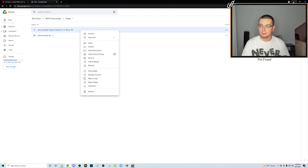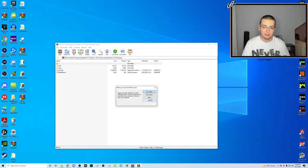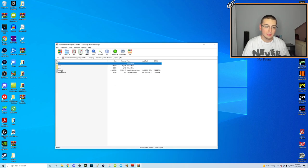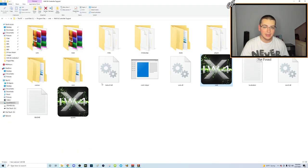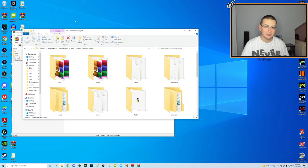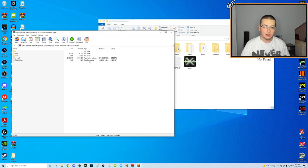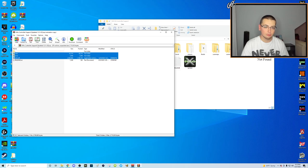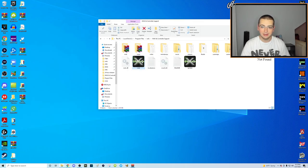I already downloaded this so I'll just open it on my desktop. You'll see it has four files: iw4x_zone, iw4x.dll, and a readme.txt. Next, open up your IW4X files folder. This next step is easy — drag everything from the controller support folder into your IW4X folder. You don't need to drag the readme, but it doesn't change anything if you do. Just click 'Replace the files in this destination' and it's complete.